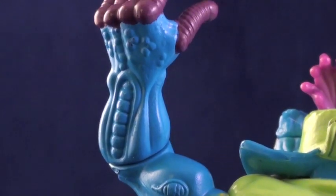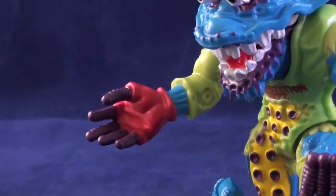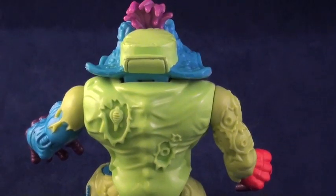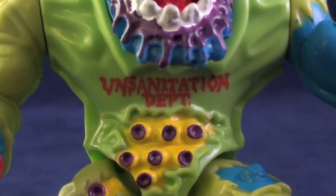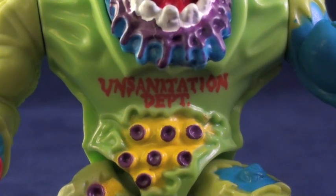A detail I'm particularly fond of is the fact that his ten fingers are replaced by purple worms. Like most of the clothing on TMNT figures, Worm's bright green sanitation uniform is practically torn to shreds. His top now reads 'unsanitation department.'